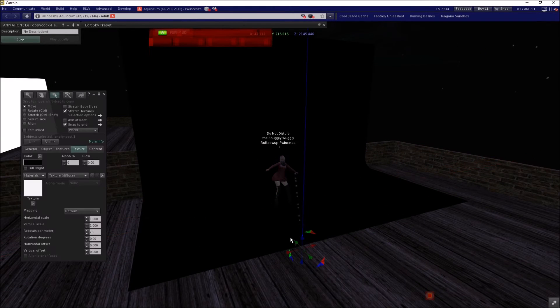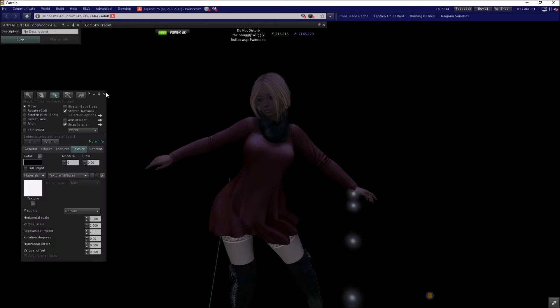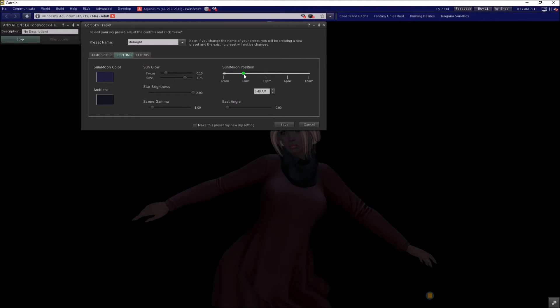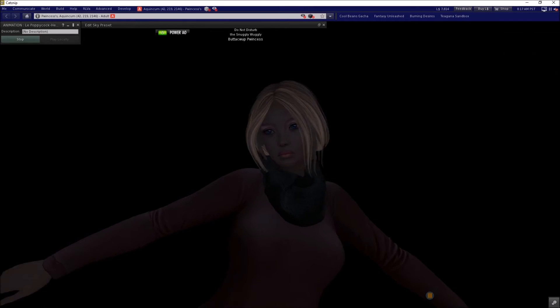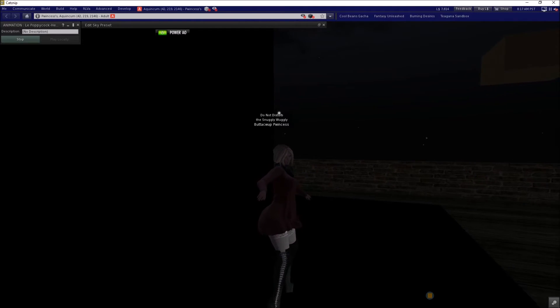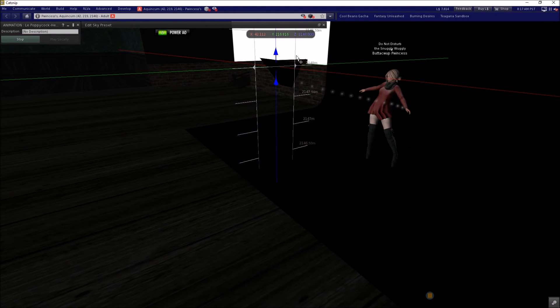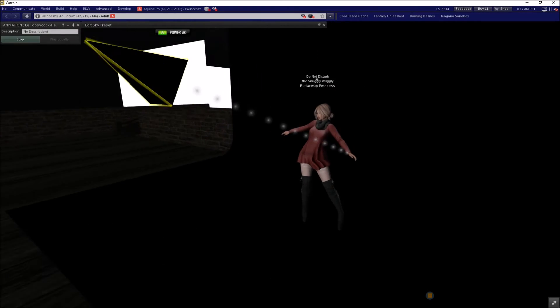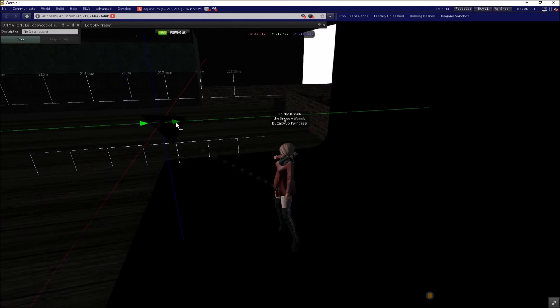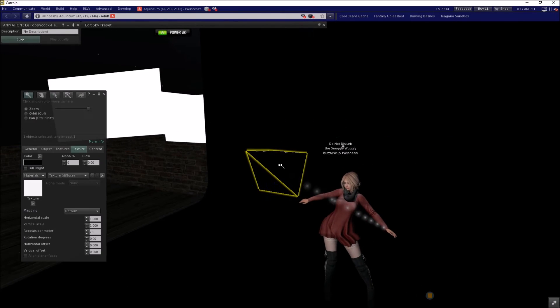We've got our Windlight nice and dark — that's good. But notice I don't have the best shadows going on. Let me change this to 6 a.m. — now I look totally dark and in shadow. How do we make ourselves look good? That's what this thing here that was hiding is for. This is called a light projector, and a light projector is nothing more than a prim in Second Life that uses the advanced lighting model to throw light in a particular direction.